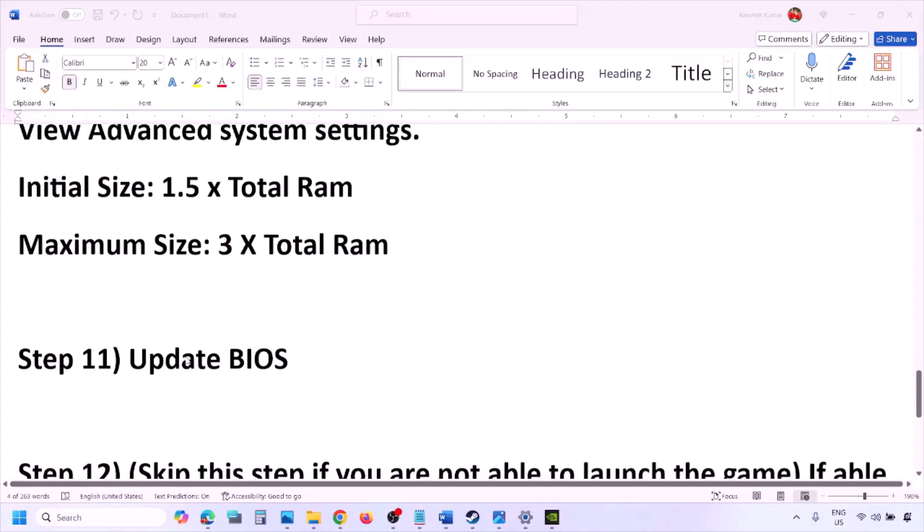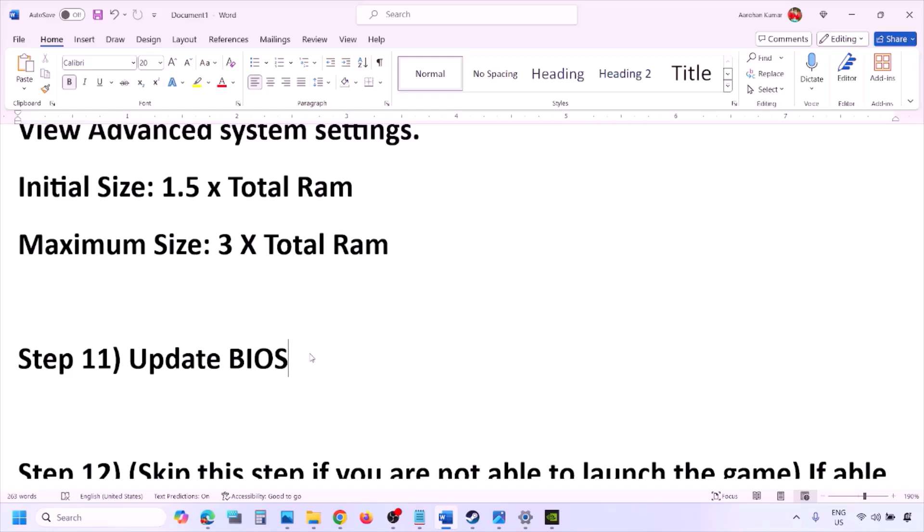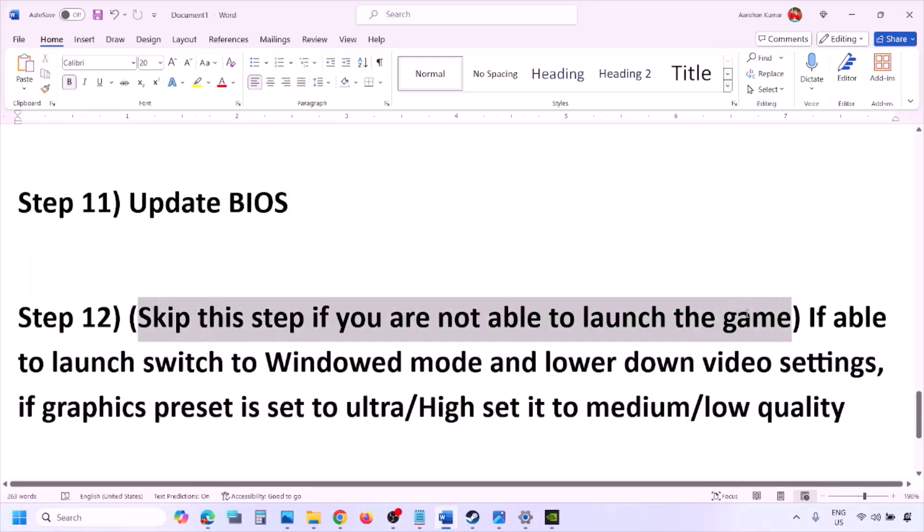The next step is to update the system BIOS. Go to your system manufacturer's website — for example, Dell or Lenovo — select your model number, find the latest BIOS update available on the software and download page, and download and install it. For laptops, before updating the BIOS make sure the battery is above 10% and the AC adapter is connected. During the BIOS update your system will restart — do not unplug the power cable. After the BIOS update, log in to the computer and launch the game.